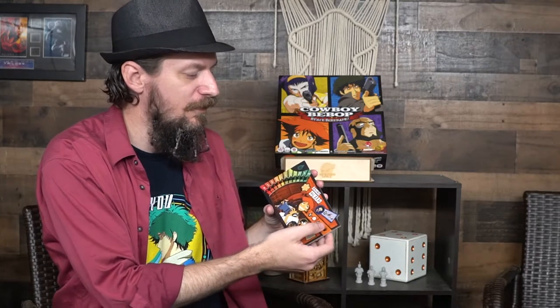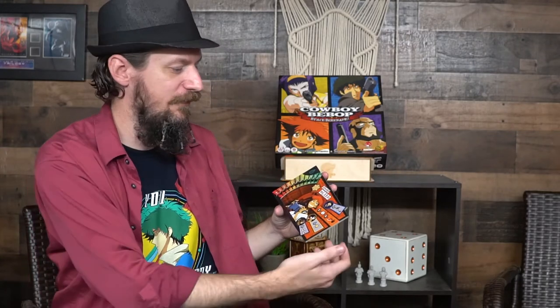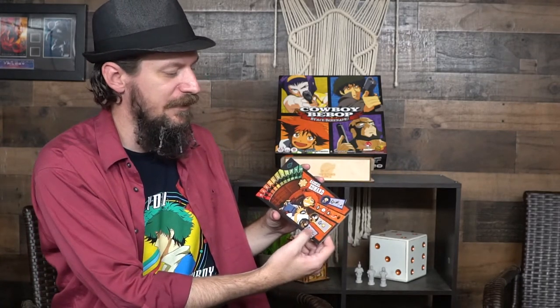Depending on each character's abilities, you can convert fuel into money or other resources. Not only that, but if you are in the same location as another character on the board, you may use that character's first ability — not their bigger more powerful one, but you can borrow that first ability. For example, if Edward is on the same location as Faye, Faye may use two fuel as one action, and Edward may do the same. Pretty awesome combo.